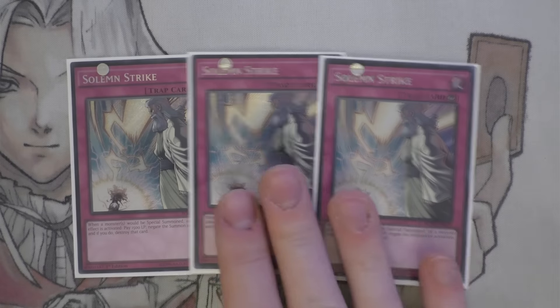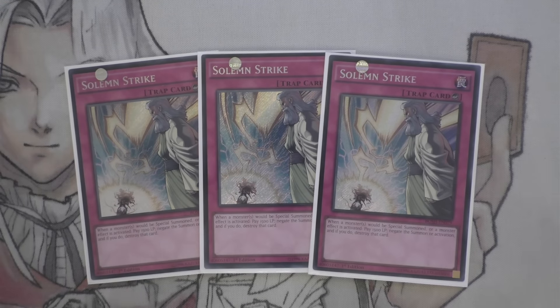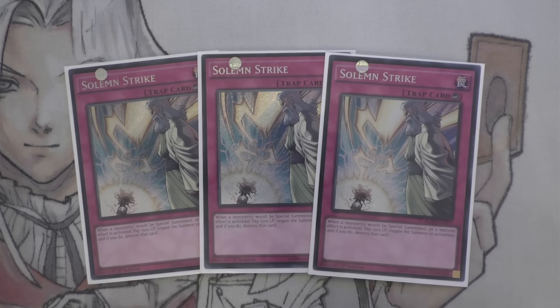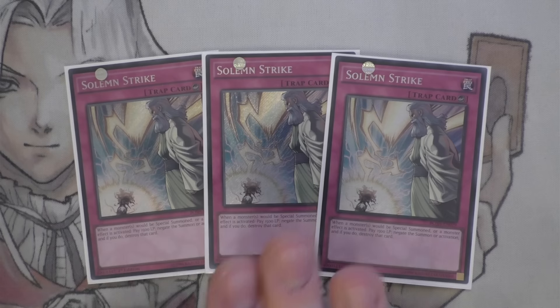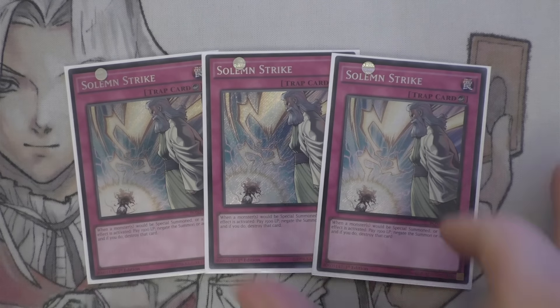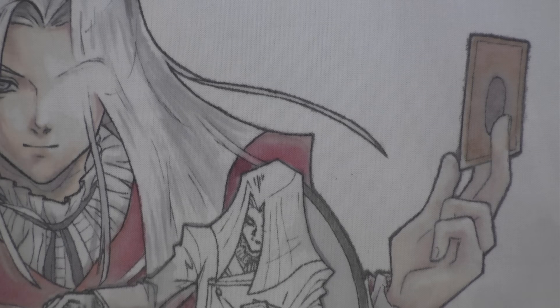Three Solemn Strike - this deck is very much about controlling. It can OTK but it does like to fall back on the controlling aspect where you have Pot of Taboo, the Ritual, and Shikadaga, constantly looking at your opponent's hand and dictating their speed. Solemn Strike really goes well into that, and just in general it's a really great card - paying 1500 to negate a special summon or effect is pretty good.